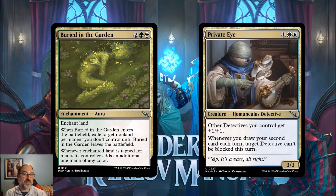Next, a couple of lower rarity cards to end the day. First, Buried in the Garden, for two, a green and a white mana — an aura enchantment that enchants land. When it enters the battlefield, exile target non-land permanent you don't control until Buried in the Garden leaves the battlefield. Whenever the enchanted land is tapped for mana, its controller adds an additional one mana of any color. So you get the traditional white exile effect plus a green mana ramp bonus.